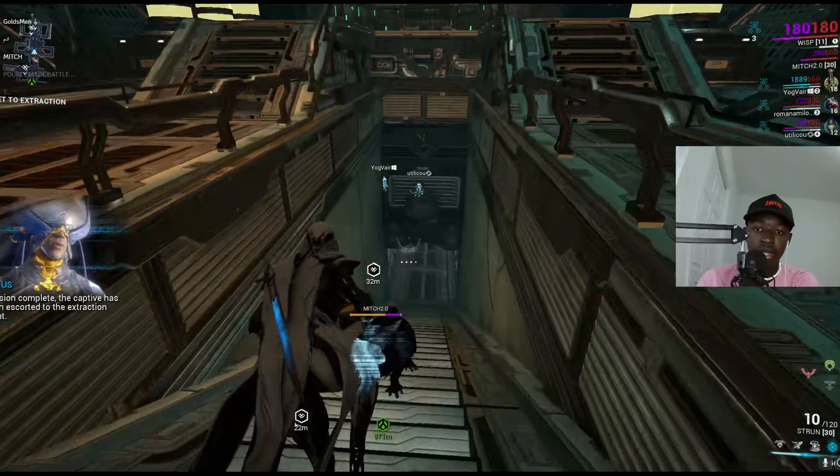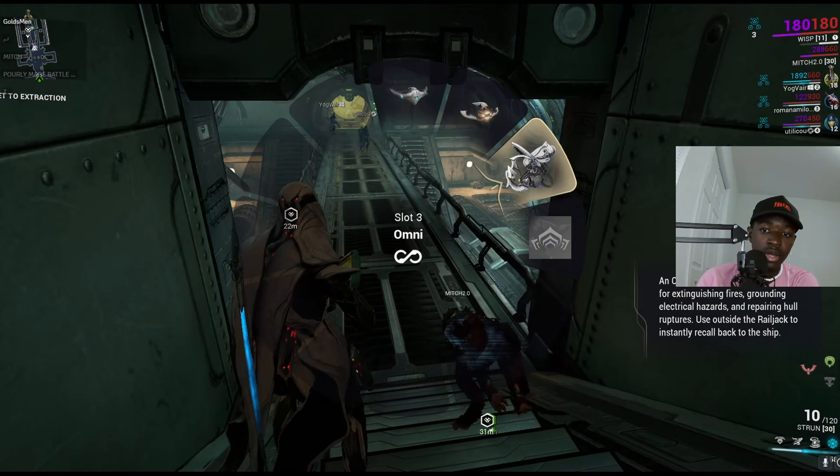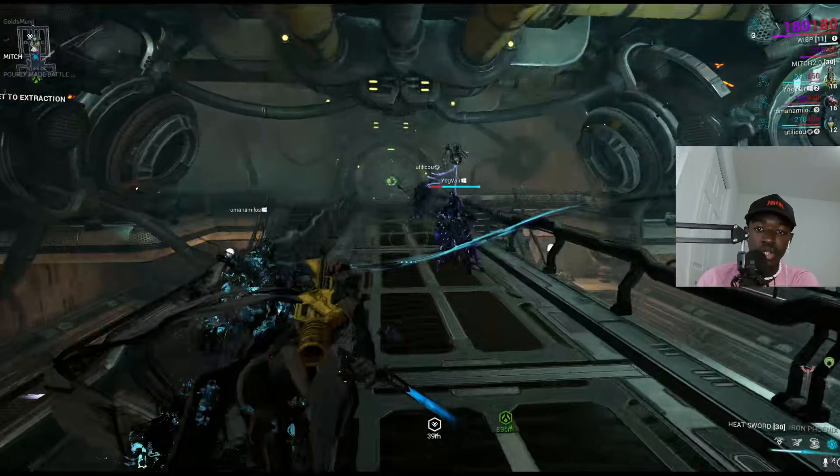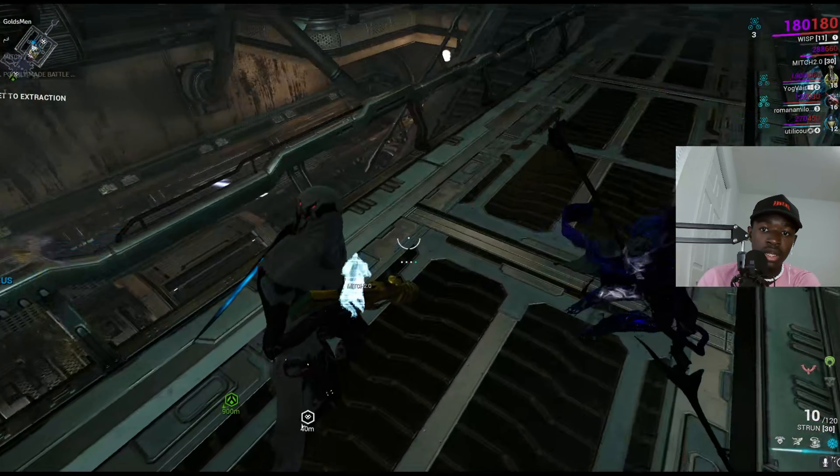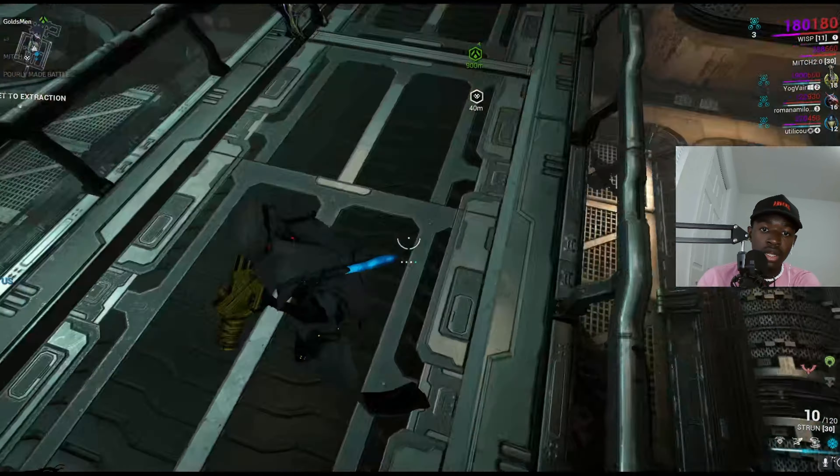Okay, scan these things. Watch out! I scanned it — it says 'target already scanned.' It's approaching, it's blue. Right here, literally. Hold Q and pull out your scanner. I pulled it out, I scanned it. It said target already scanned. What does that do? What was that thing?